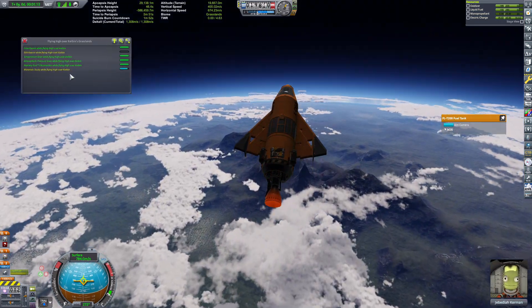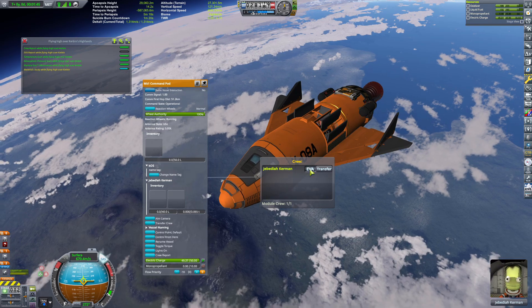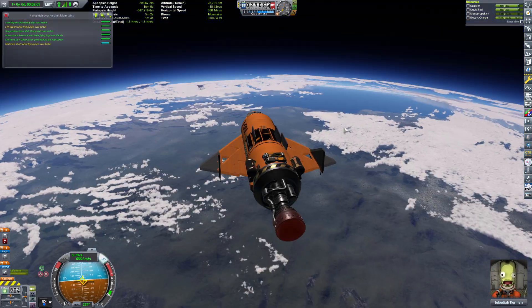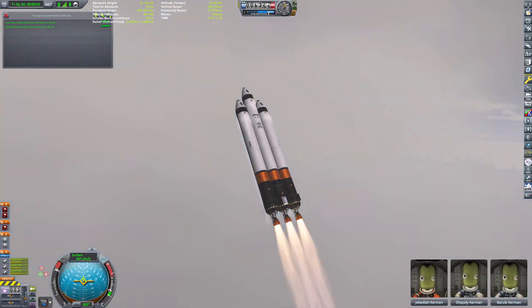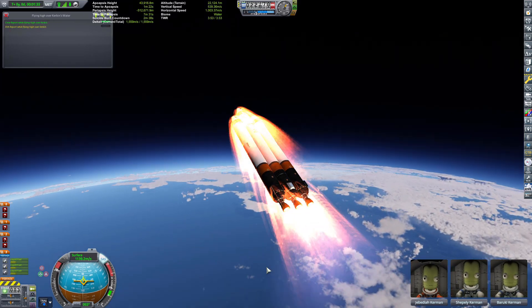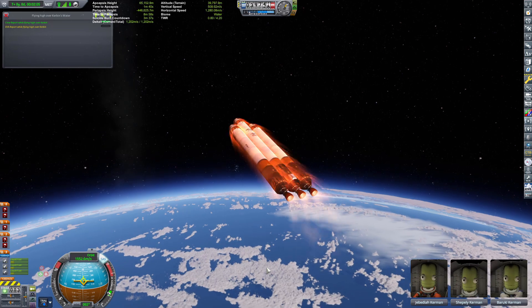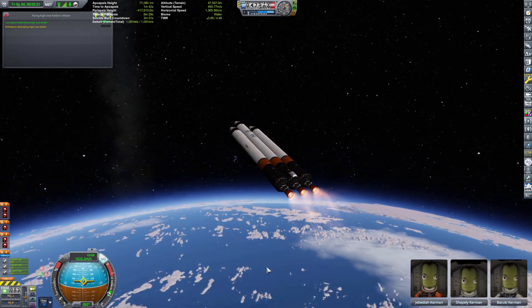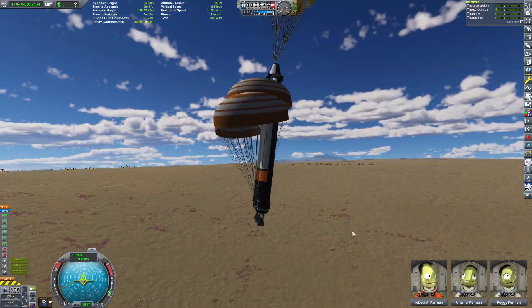I think when we unlock actual aerodynamic parts like elevons and wings, it's going to really launch us forward in gathering science around Kerbin. Of course, with all these tests I burned through a little bit of cash, so I had to get that money back. Right now our cash cow is the Orion — Orion 7 SSTO Passenger Transport. It only takes maybe a handful of launches and we can get 100k easy.